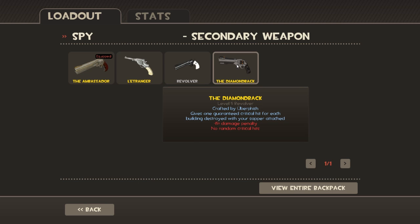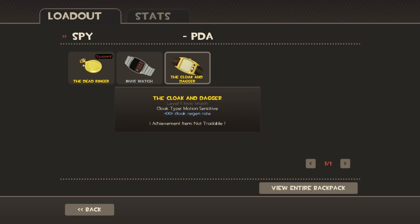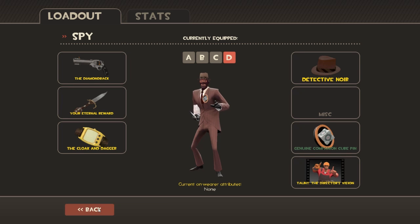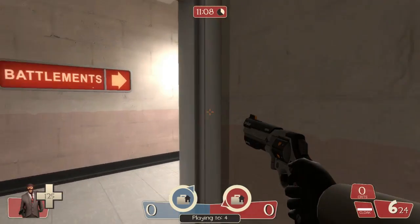The Diamondback — I'll need you to go engineer again for that. And the Big Earner: you have less health, but it works a bit like the L'Etrangere in that you get cloak back when you stab people with it — or kill people. Either way.